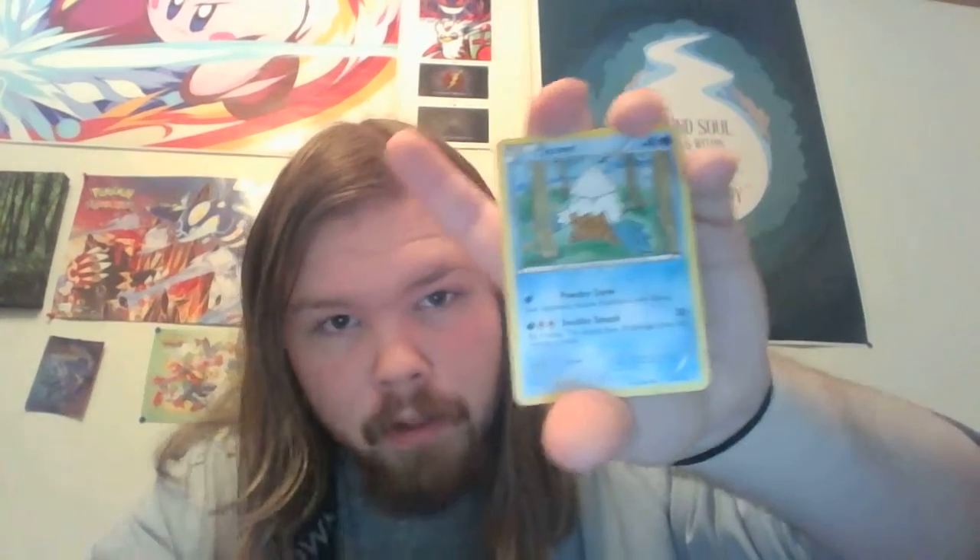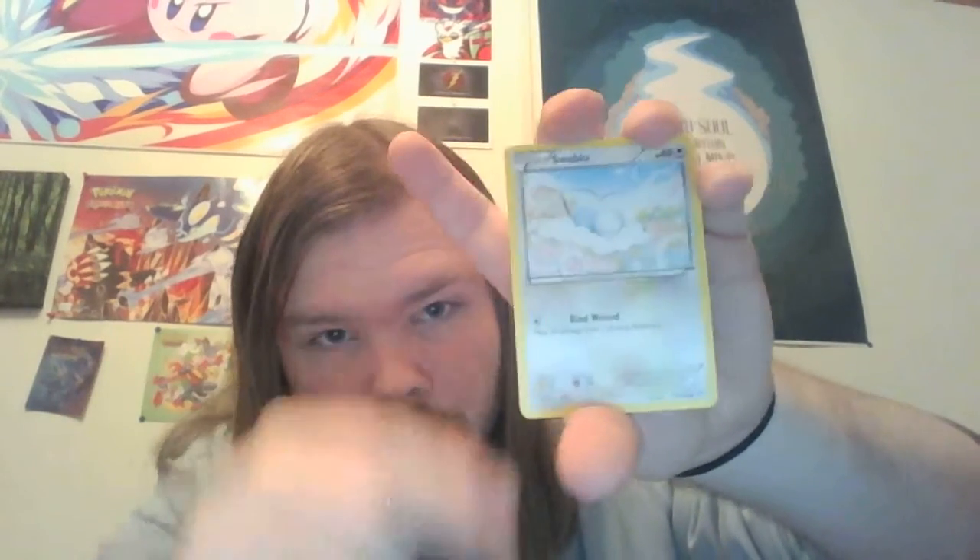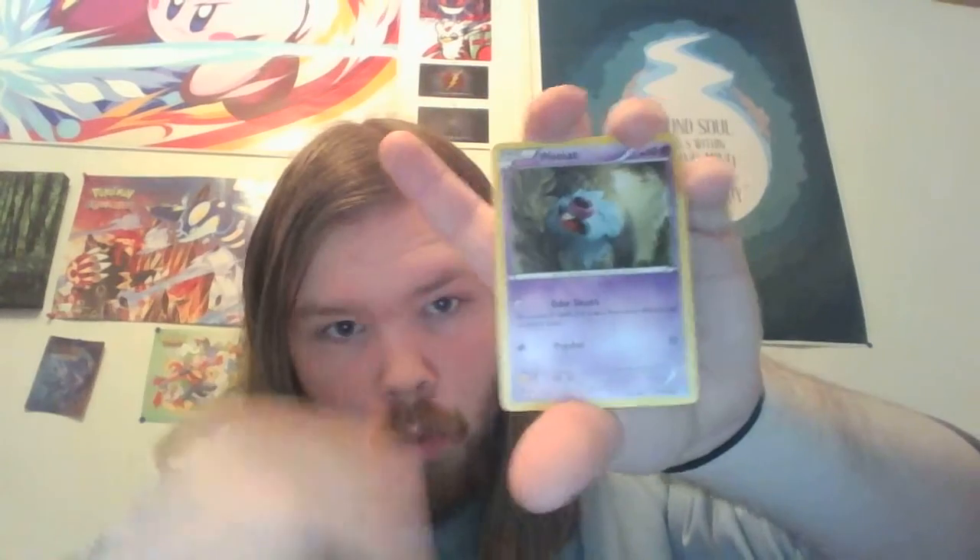Okay, I just have one thing to ask for now — just give me one of the Typhlosions please. Another Haunter, can we get a Gastly to complete the trio? A Prinplup, a Dedenne, a Rufflet, a Snover, a Swablu, a Woobat — there's the Gastly! A reverse holo Piloswine which is adorable, and Smeargle. I don't know why Smeargle is rare, but he is.